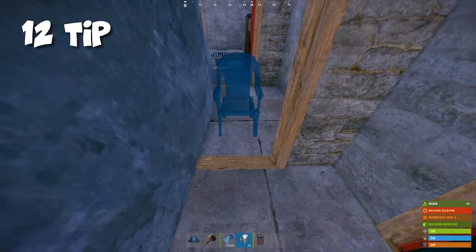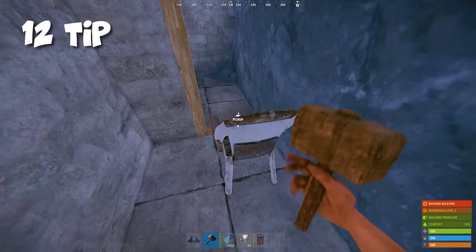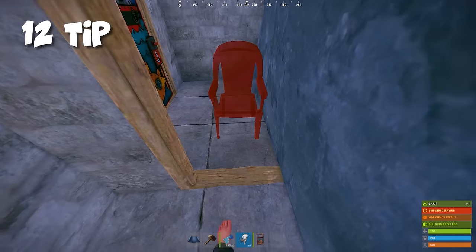You can use a chair to get through blocked doorways, and you can probably guess how and where you can use this method.